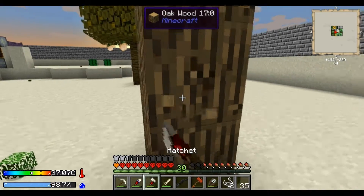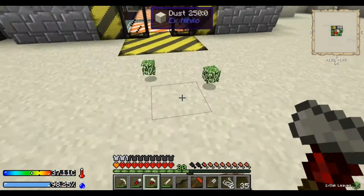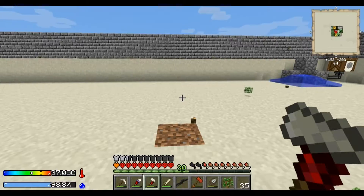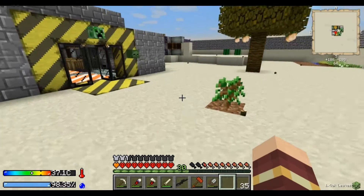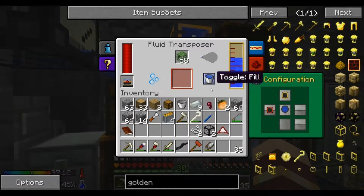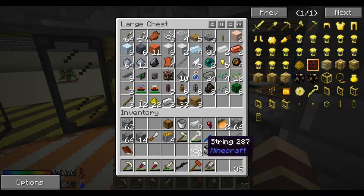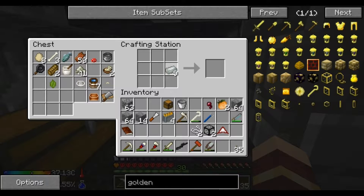Let's take down this tree - I don't need it, but the leaves are okay to just harvest as much as we can. I'm not going to bone meal it, but I'm going to take it down when it is up. Let's store some stuff here - we can make a helmet and boots.